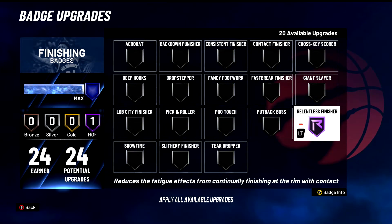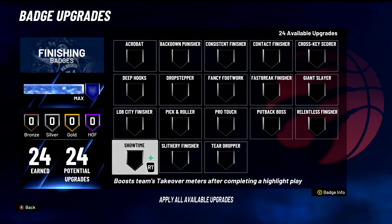Relentless Finisher — S tier badge for sure. Not only does this reduce the fatigue effect from continually finishing at the rim, but the main point people don't explain much is that this badge definitely gets you more contact dunks. One: your energy completely comes back after you dunk the ball. Two: you have energy when you dunk the ball. This is just an S tier badge all around — it goes crazy for me. Put this on Hall of Fame. You will notice you get more dunks.